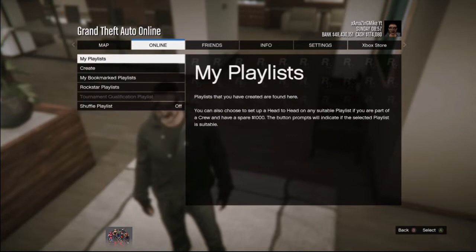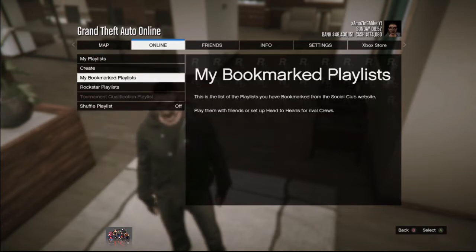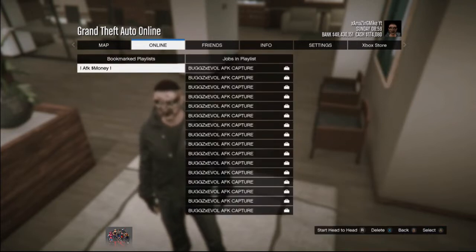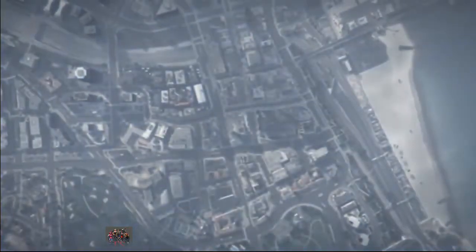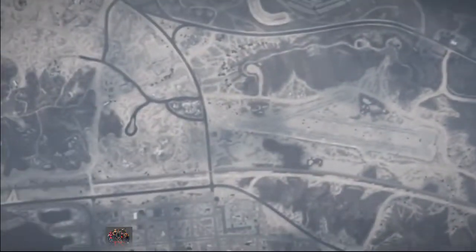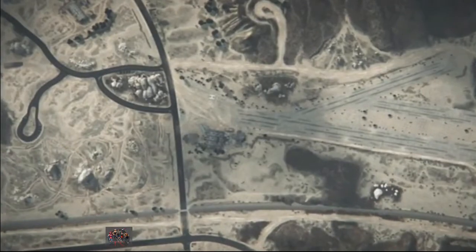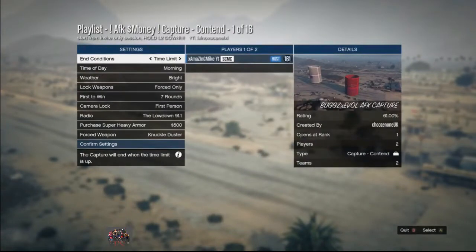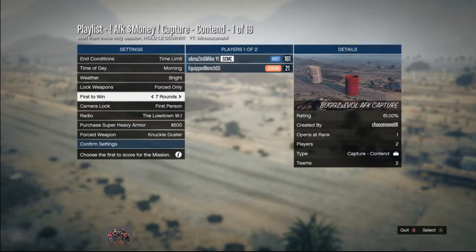To start off with this glitch, you need to be online. Go to the online tab and you want to go to playlists and select 'My Bookmarked Playlist,' then go ahead and start the playlist. This is the playlist you need to download on the Social Club — click on the link in the description or do your own research on the Social Club to get the best AFK playlist.